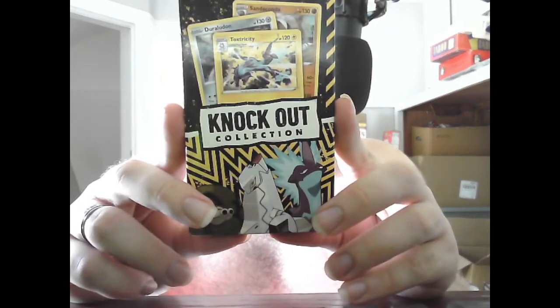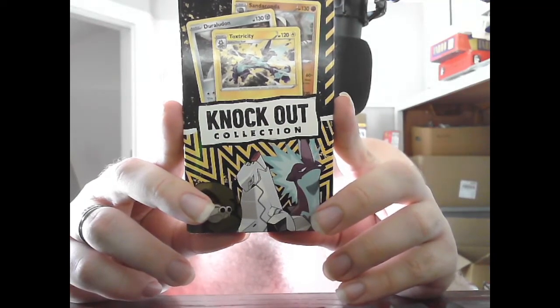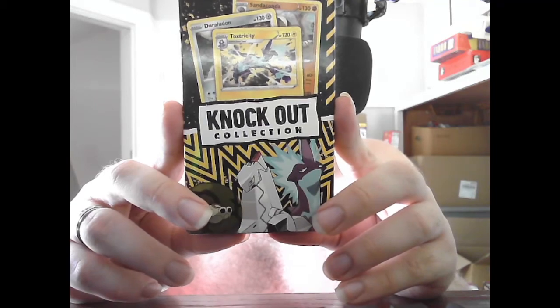Alright, let's open up the other Knockout Collection now. This one has a foil card featuring Toxtricity, a foil card featuring Duraludon, and a foil card featuring Sandaconda. Two Pokemon TCG Booster Packs and one Metallic Pokemon Coin.